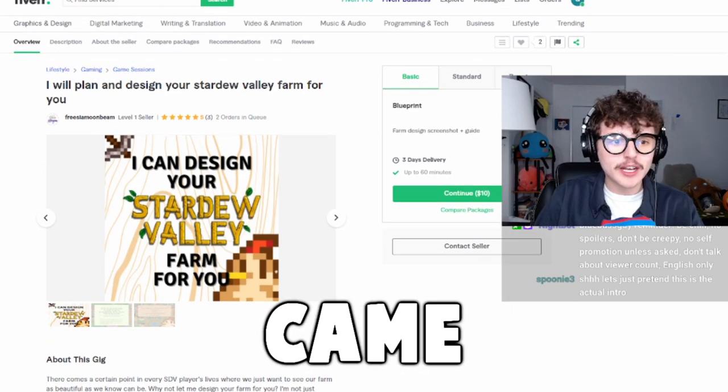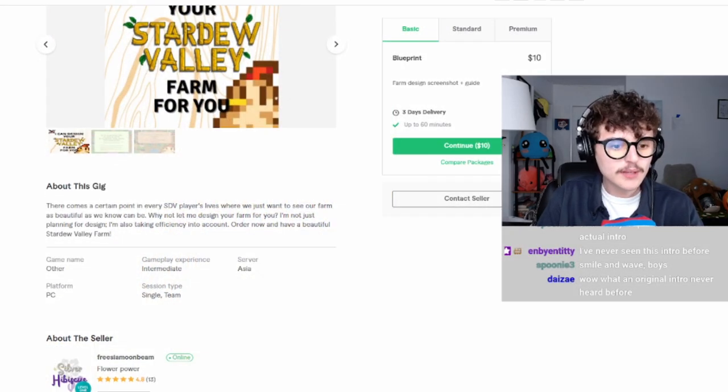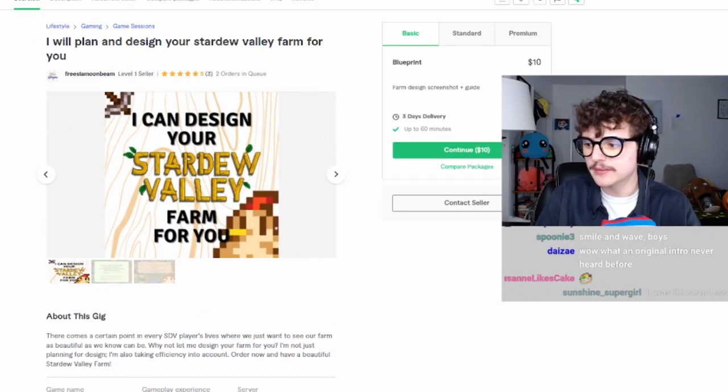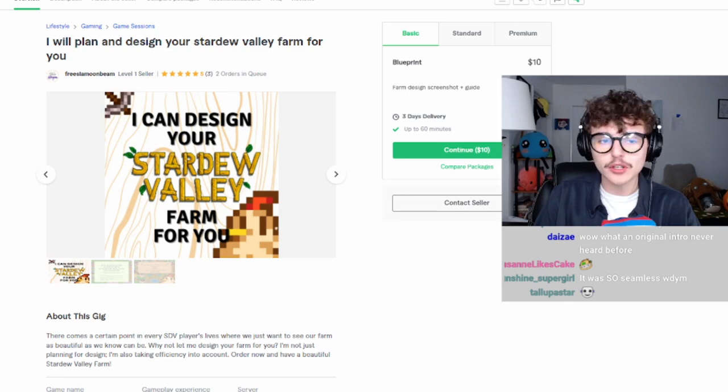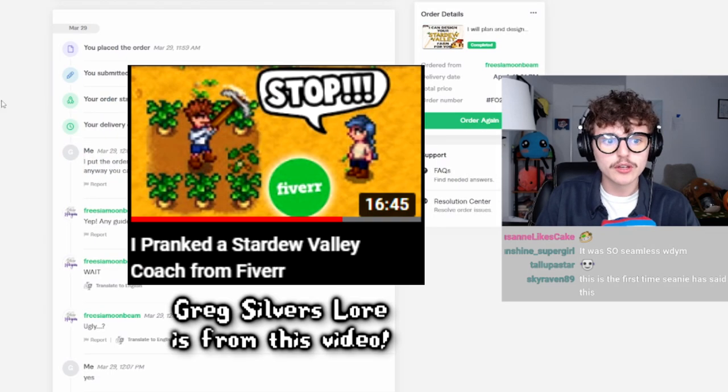The other day I was scrolling on Fiverr and I came across this listing: 'I will plan and design your Stardew Valley farm for you.' This had me very intrigued — I've always wanted my own Stardew Valley farm. It got my mind going, so I messaged the person under a pseudonym — Greg Silvers, which is my alter ego.